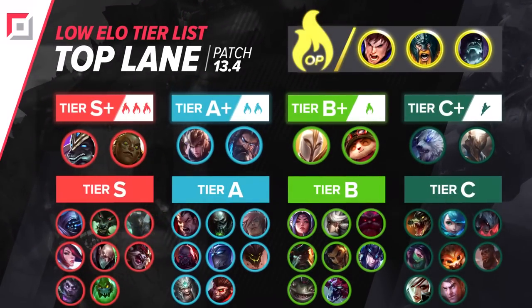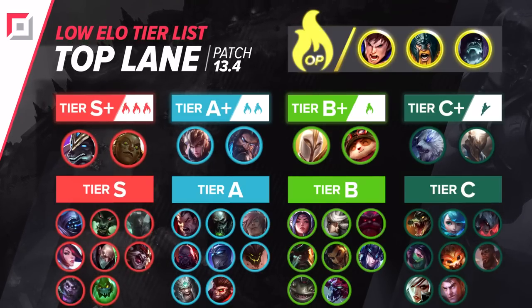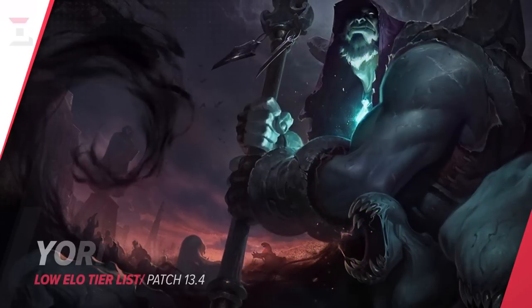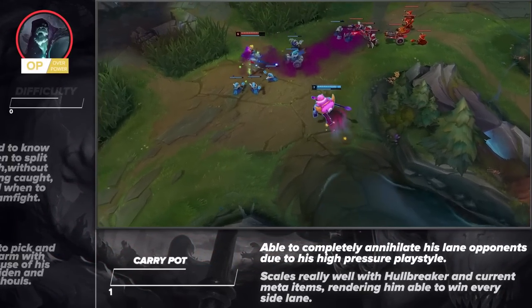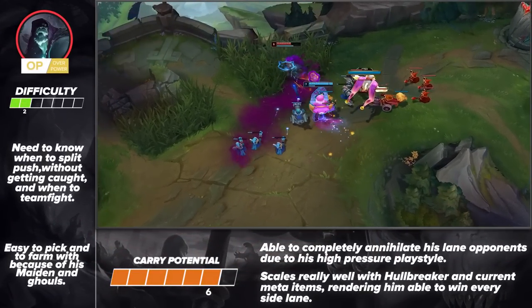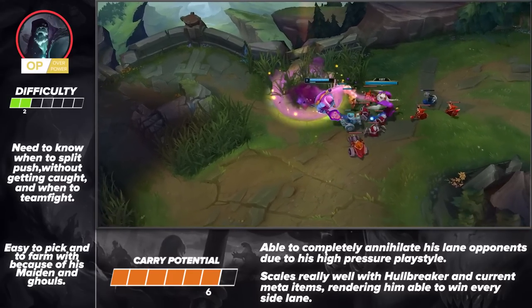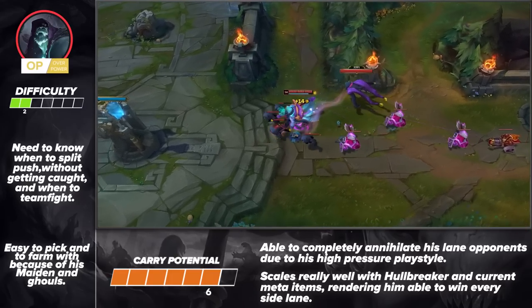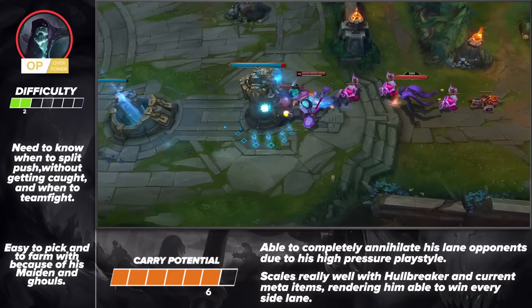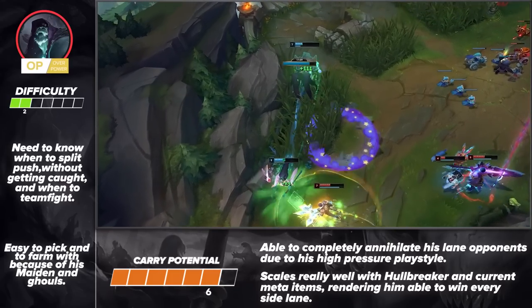Starting things off, let's take a look at the top lane. This patch's OP picks are Garen, Olaf, and Yorick. Regarding notable changes, our first highlighted pick is Yorick. What we consider important on this tier list is not only how hard a champion can potentially carry, but also how easy they are to learn and master. Yorick is one of the easier champions to learn because of his simple kit, but yields an immense amount of carry potential with his oppressive laning phase and god tier split pushing. Beating Yorick in lane is already a challenge, but once he picks up any form of a lead, it's over for his opponents. His raw damage and sustain end up being too difficult for his opponents to deal with and he'll outright win basically any fight.